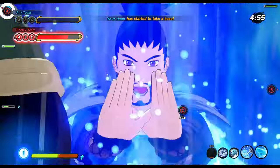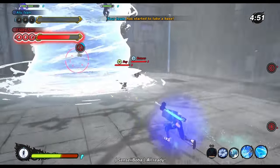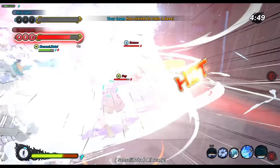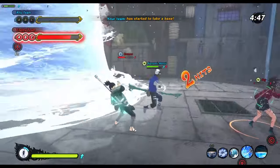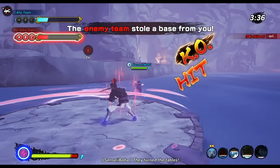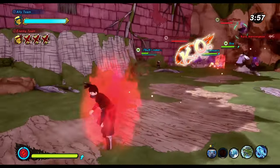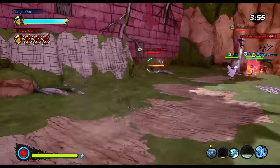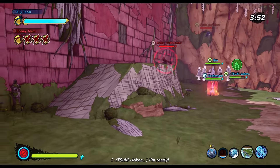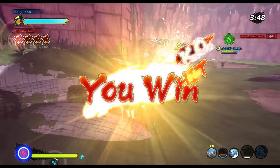Especially if you combo it with something like insect jamming technique. All of a sudden a shark bomb that otherwise barely does any damage will almost one shot players now and heal up your whole health bar basically. It's crazy. I'm running the blue flash top for greatly increased damage, my teammates pop the hidden mist and the insects, and now I can even stack more damage on top with things like raging god medicine, shikoshodo or whatever and just one shot anybody with my water style moves. That's so sick.